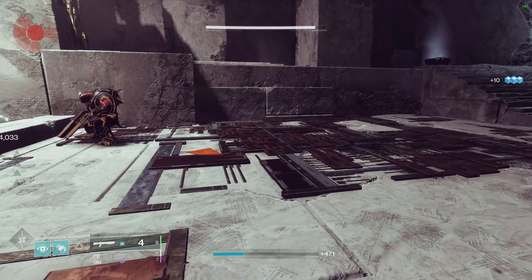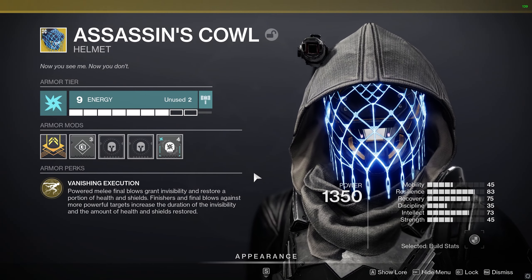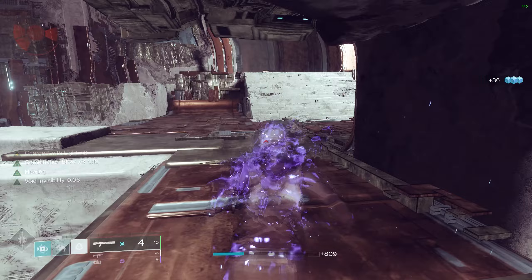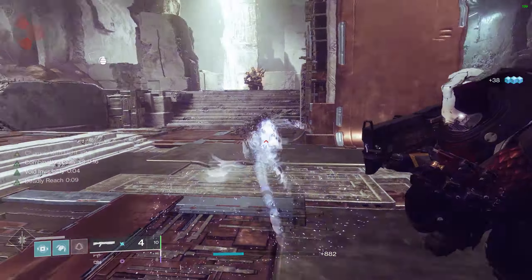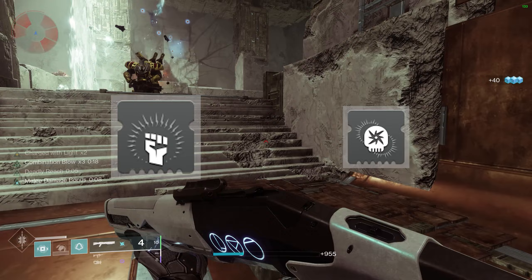In this example we'll be using the Assassin's Cowl Exotic Helmet, as this grants us invisibility after every melee kill, finish, or final blow. This adds some nice survivability and allows us to keep Combination Blow going and line up our 1-2 Punch Shotgun even easier. It also pairs perfectly with two Arc elemental well mods: Well of Ions and Overcharge Wellmaker.